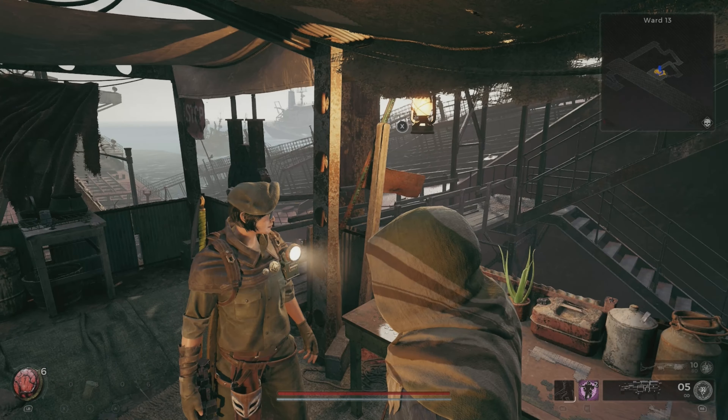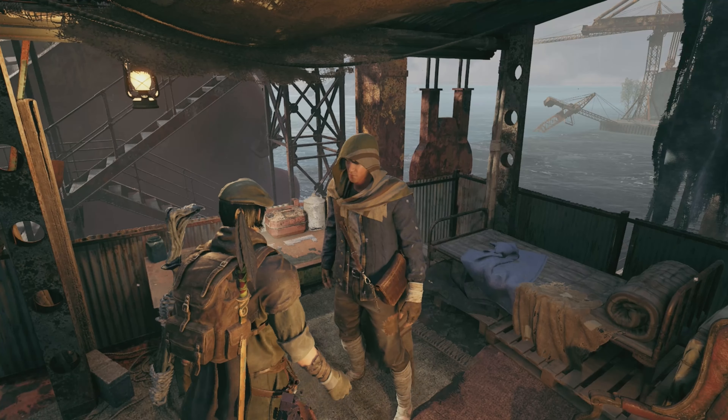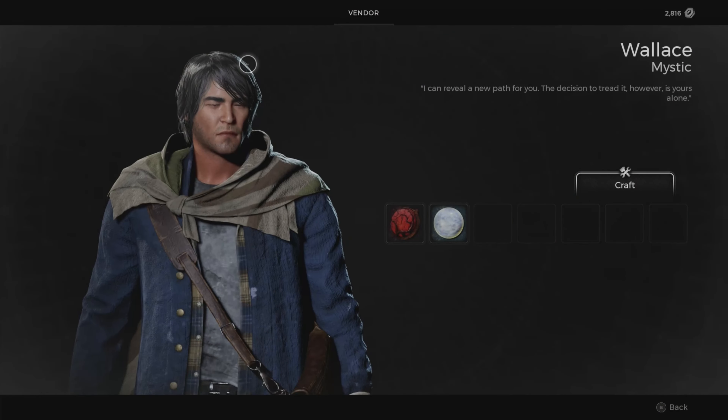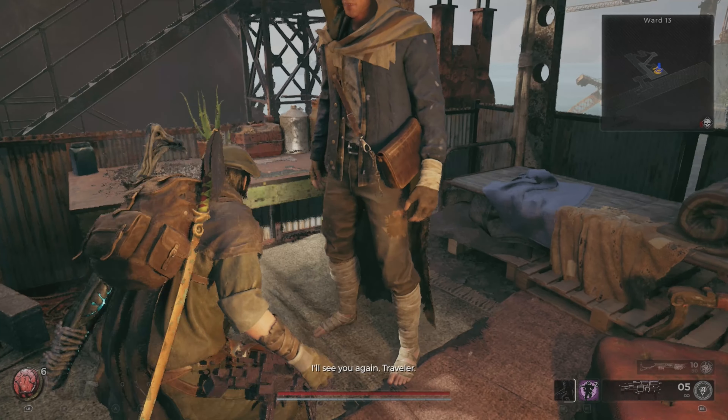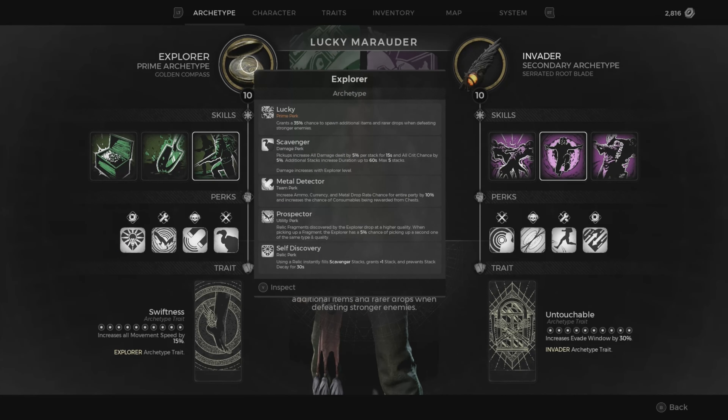Take the Wooden Chip to Wallace and he will give you the Invader archetype — you'll also get an achievement. After you beat the game, Wallace will also have an option for you to buy the Explorer box, which looks like a little compass. It wasn't showing for me since I'd already bought it, but it will be there for you after completing the game.